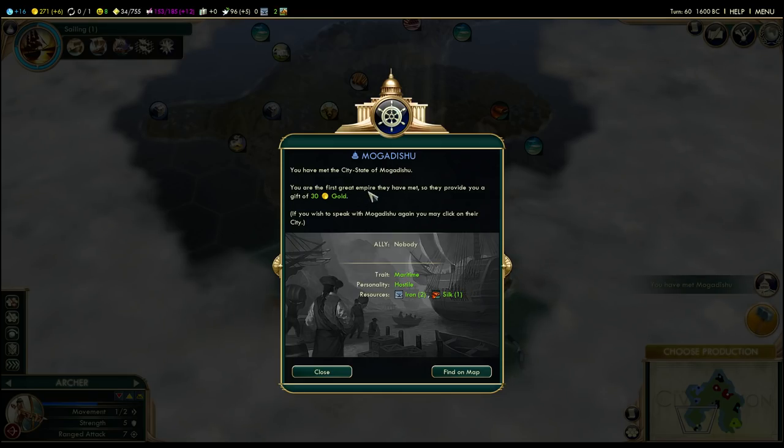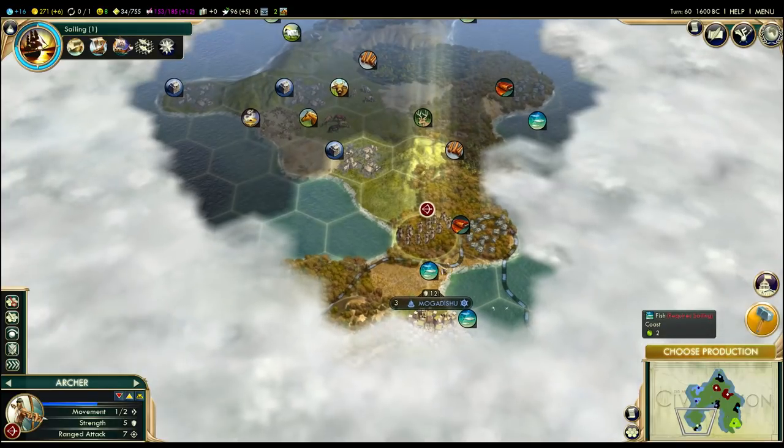We've met Mogadishu down here. It is a maritime city-state, which means if we befriend it, it'll give us food in our capital, which is quite nice. It's got access to silk and iron — so if we get allied, we'll get both of those things. That's not bad.